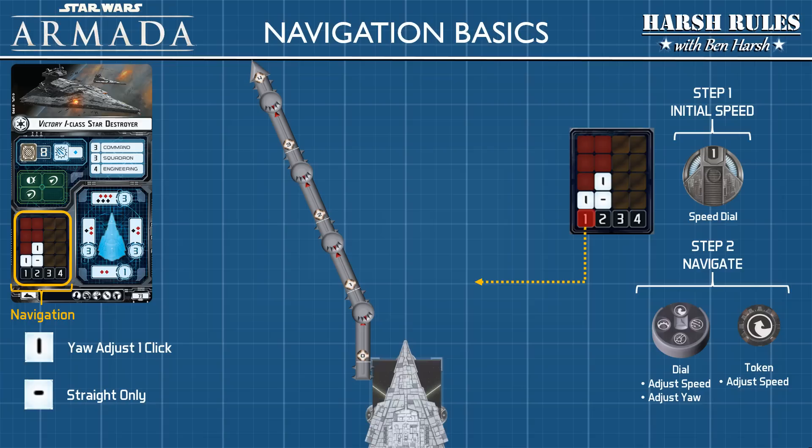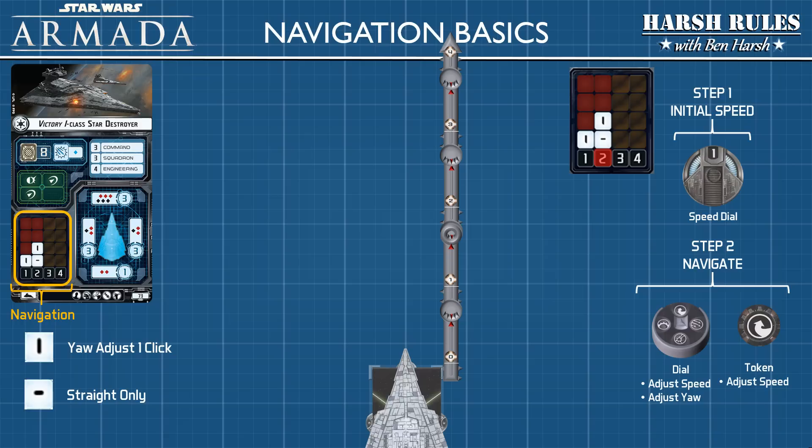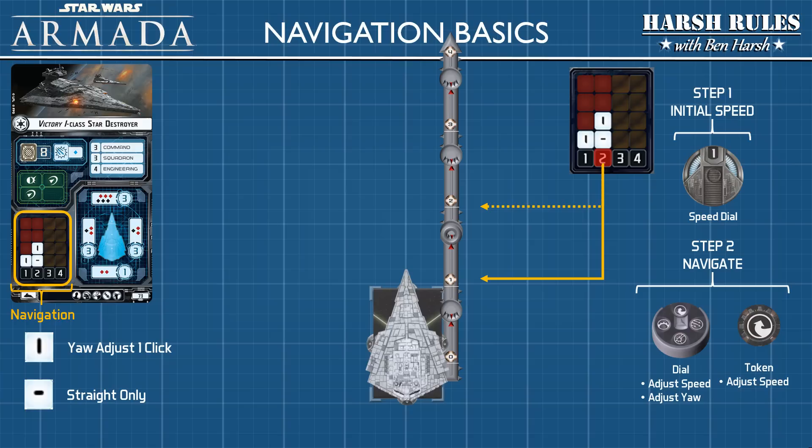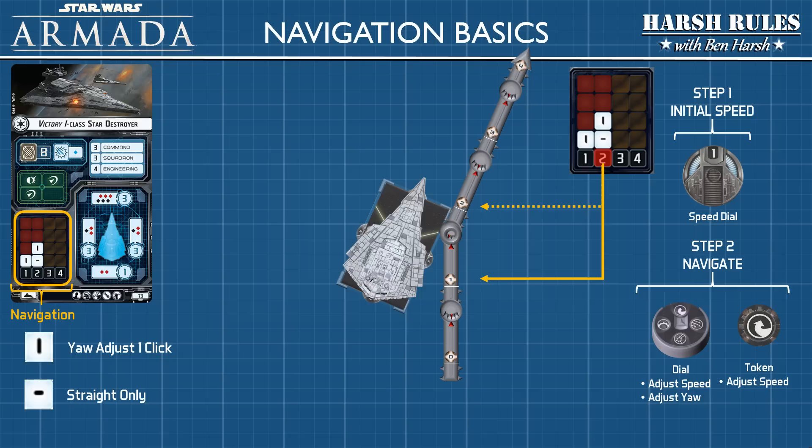Now let's look at a speed two maneuver. At speed two, we move two lengths on the range ruler. The first length has a horizontal line, so we can only move straight. The second length has a vertical line, so we can choose to end our maneuver straight or turned. If we want to turn in the other direction, we move the range ruler. Now let's talk about collisions.